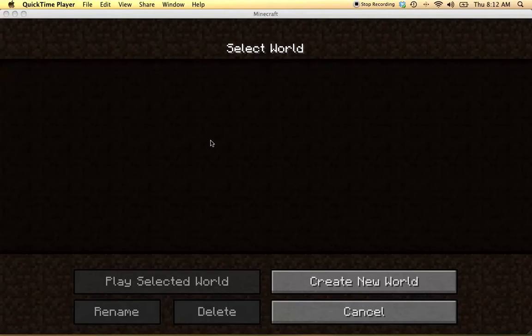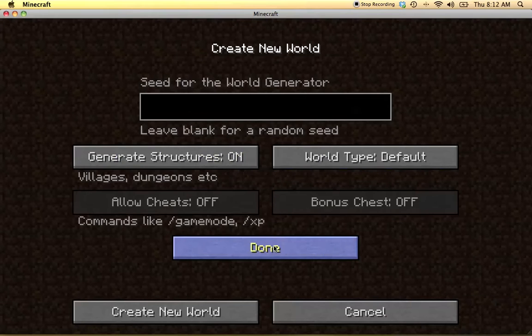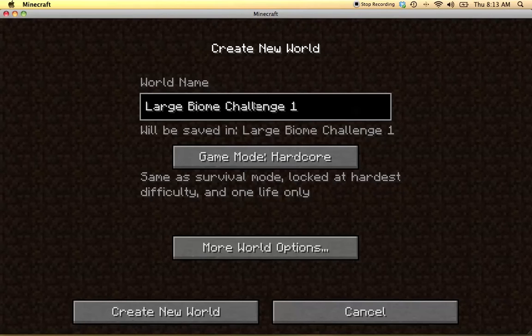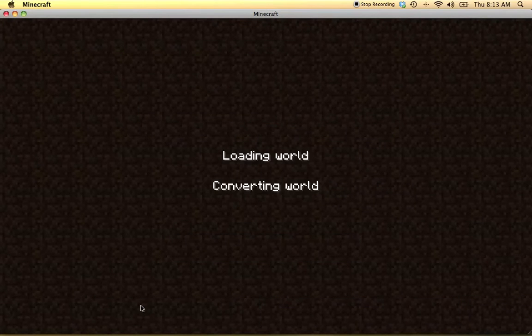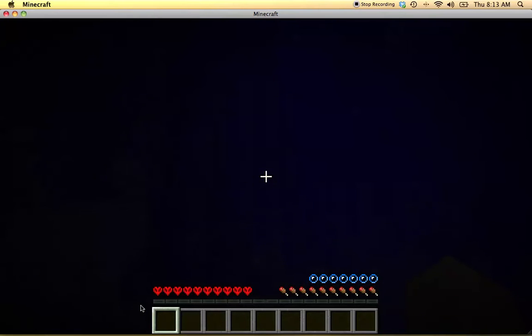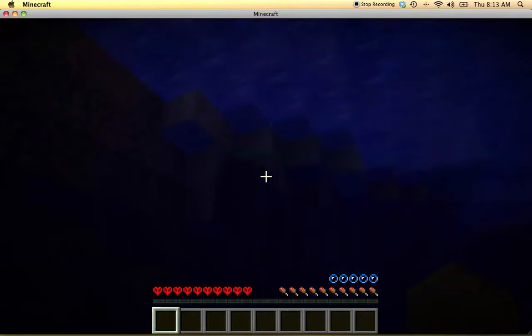Hello everybody! Today we're going to create a new world for the hardcore large biome challenge. Since it's hardcore, there's no bonus chest. There are a couple of rules - first off, I'm going to try to do this vegetarian. Not that I personally am a vegetarian, but we're going with it. So no killing pigs, sheep, chicken, or cows. Spiders are fine since they're hostile and I have to defend myself.